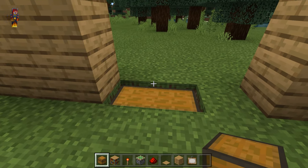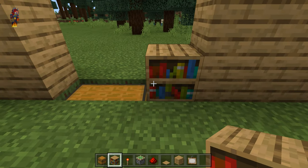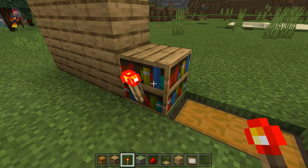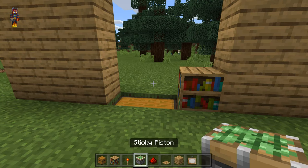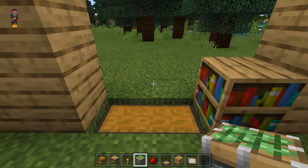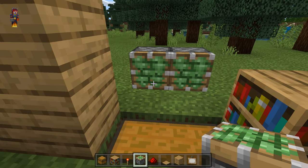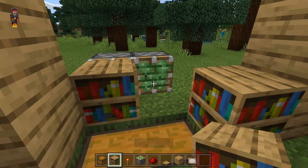After that, get out one of your bookshelves and place it to the right of this chest, and put a redstone torch behind it. Then go back to the front, get out your sticky pistons, and place two sticky pistons two blocks behind the chest, with bookshelves in front of them.